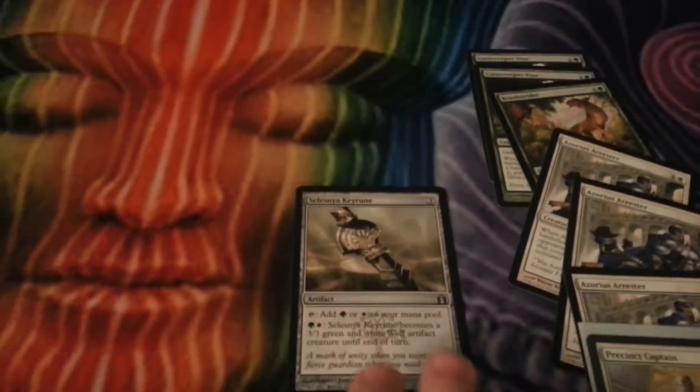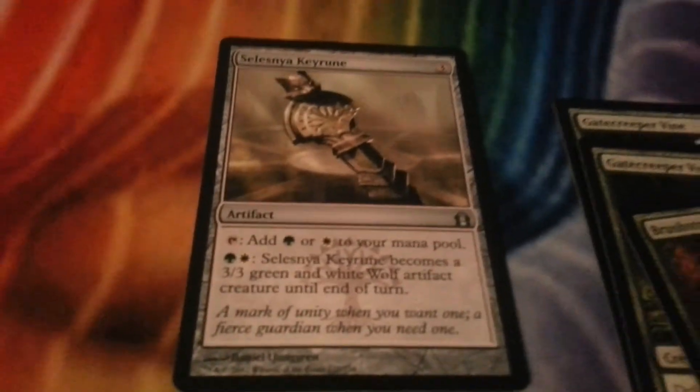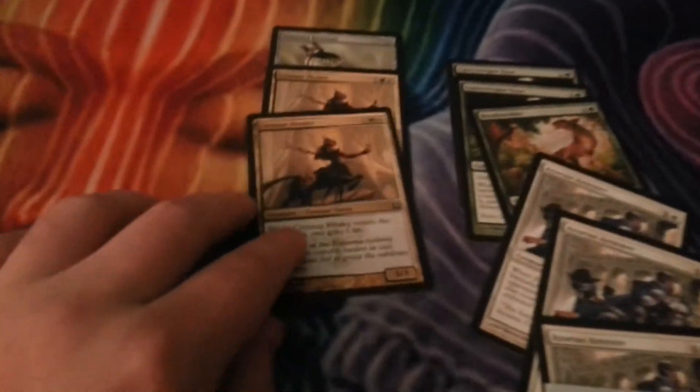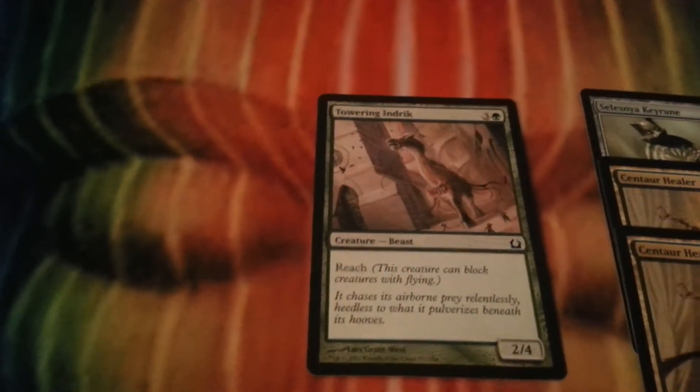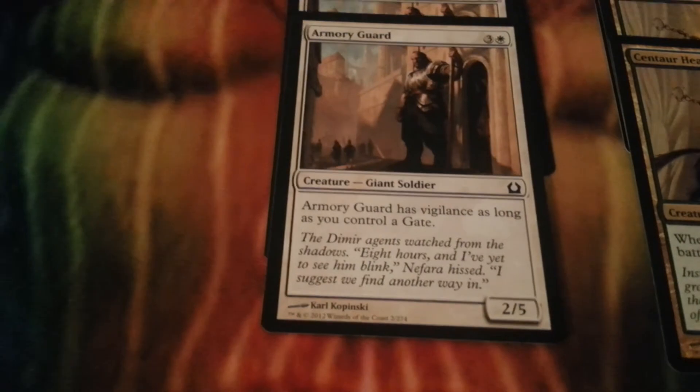I consider this a 3-drop creature who gives you land — Keyrune, 3/3 artifact creature. I had 1, 2 Centaur Healers, which gives you that life back. And then for the rest of the creatures I had a 4-drop Towering Indulgence, and I had 2 Armory Guards, who are just big. Those were my creatures.